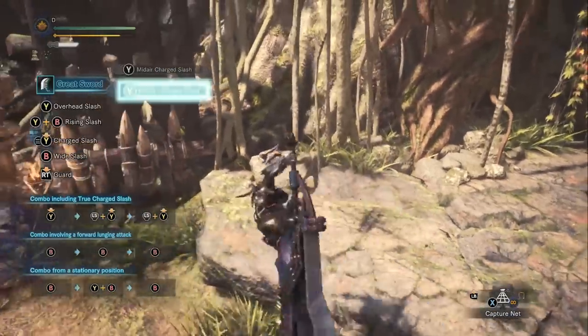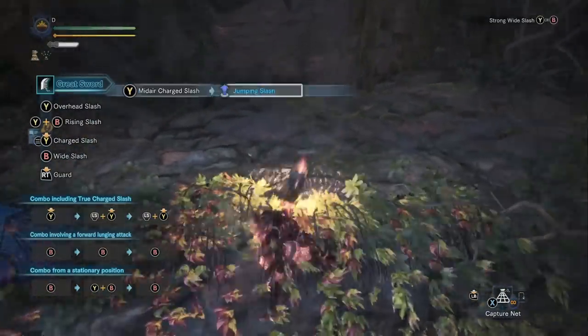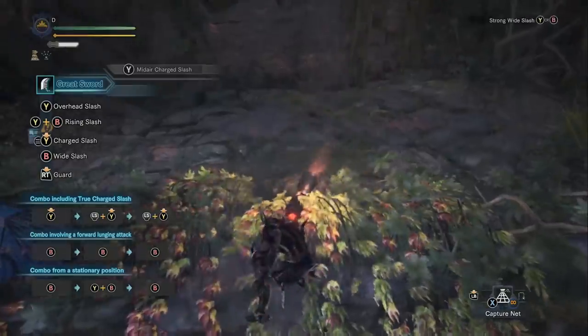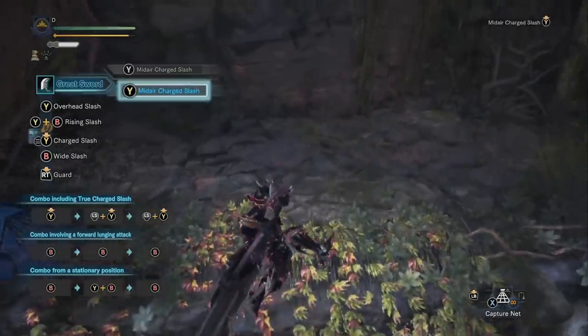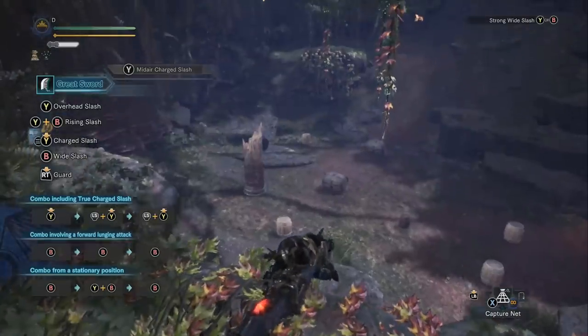The pattern is: roll backwards, charge attack, roll backwards, charge attack. This deals about twice the DPS of the best true charge slash combo, so it's always your job to look for opportunities to use it. It's not just a side tip you can ignore - it's really one of your best options for dealing damage.